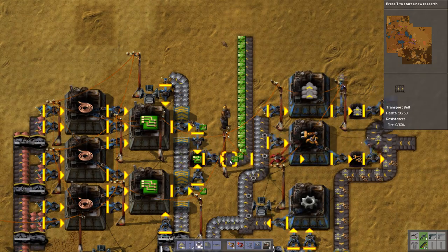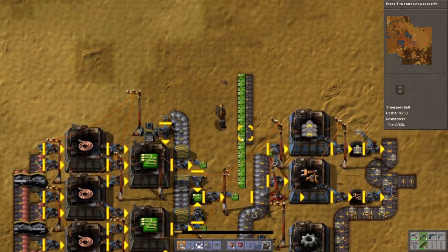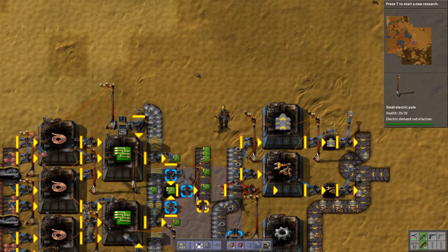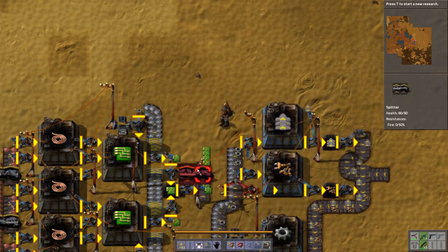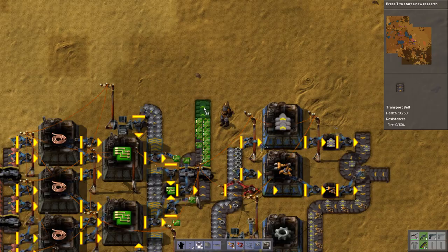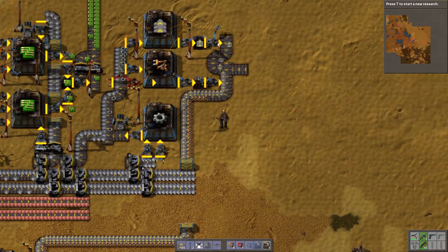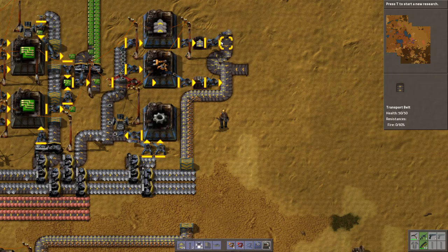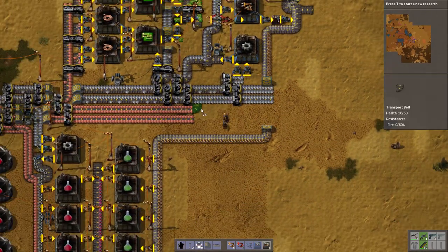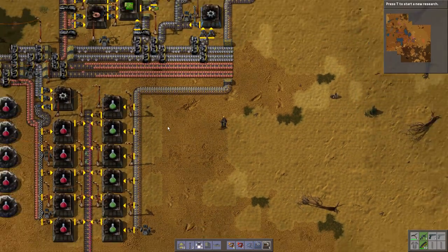We might actually even be able to change this up a little bit, because what I'd ideally want is a full belt. So this will equally put them on the belt - a nice little trick, very easy. We're going to leave this area clear - this is for the blue science later on, although we will have logistic robots by then.